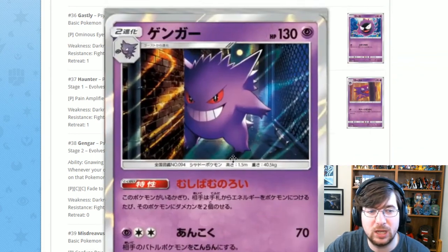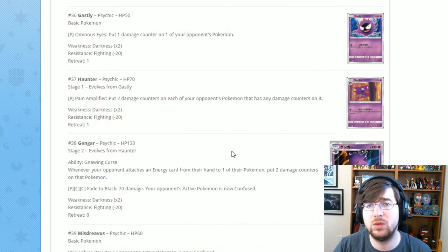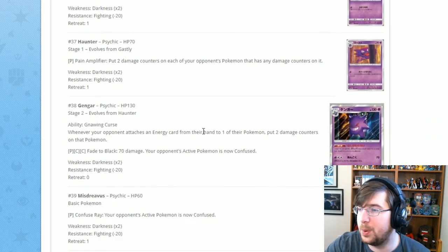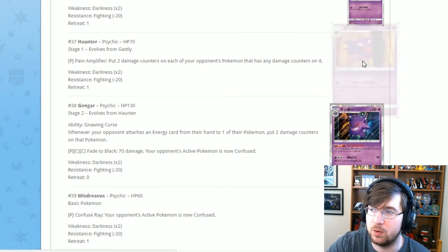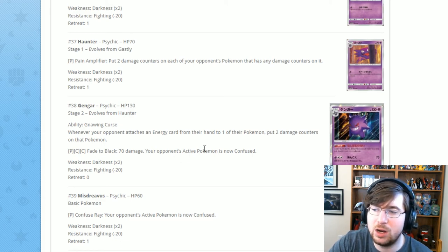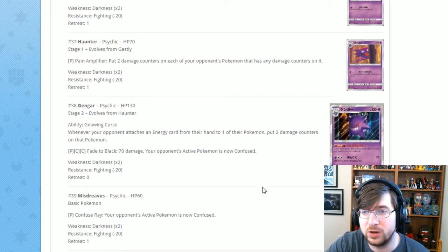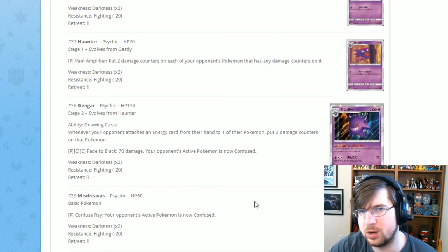Next is Gengar — love the artwork, it's absolutely cool, and it's a holo. Gengar has Nought and Curse: whenever your opponent attaches an energy card from their hand to one of their Pokémon, put two damage counters on it. Then Fade to Black for 70 damage — your opponent's active is confused. It partners with Haunter, which has Pain Amplifier for one Psychic: put two damage counters on all of your opponent's Pokémon that already have damage counters. Spread damage with Haunter, then follow up with Gengar. Not a great card but it does counter energy and is cool for pre-release.